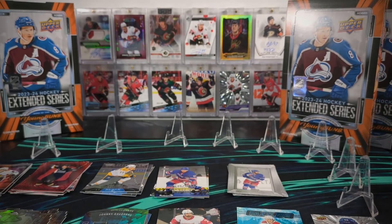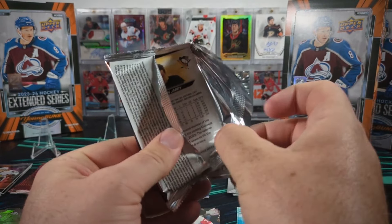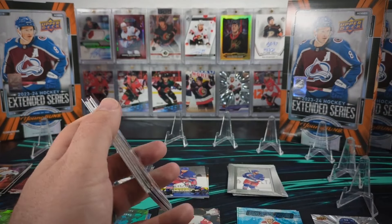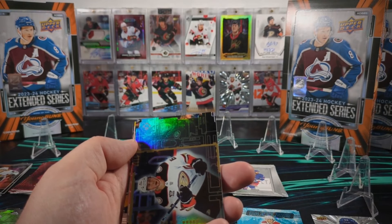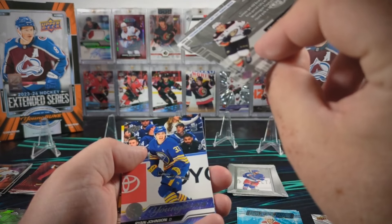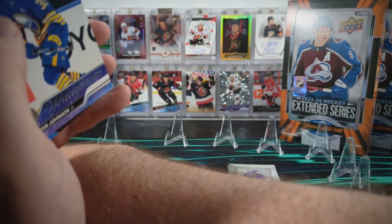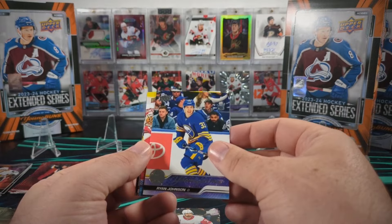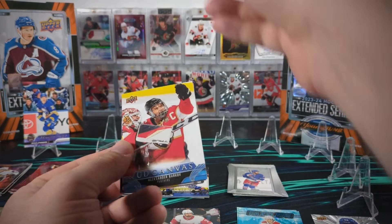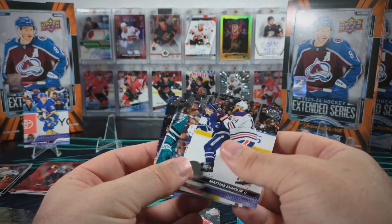So I still need five young guns and first round draft picks and we're only going to get six in this box, so we're really hoping for the collation sequence to be sorted here in this last one. Starting off with a UD3 - Tristan Luno, that's interesting, it's been fairly high caliber rookies in that UD3 line. Then Ryan Johnson who is not one of the ones I need, and we only have an error margin of one. Alexander Barkov canvas - so now we've got to run perfect for the rest of this box.